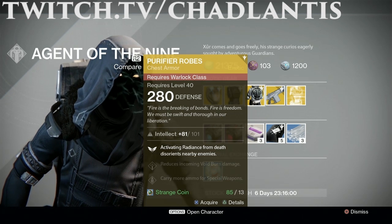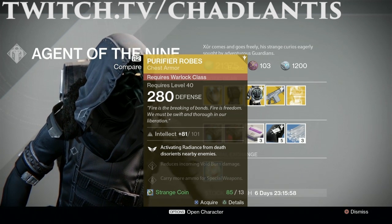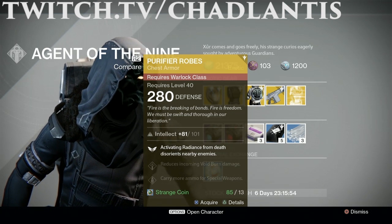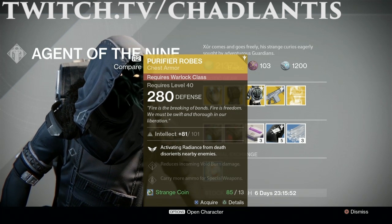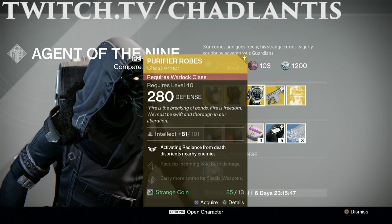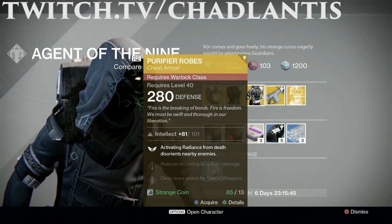However, if you want to be a pure, intelligent warlock who can activate radiance and cause blindness to affect your foes, even through walls, the Purifier Robes can engulf your guardian to enact such a thing.